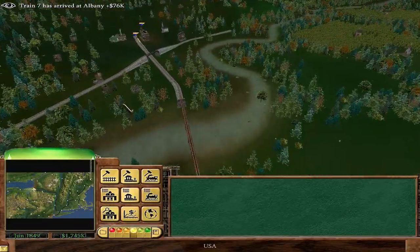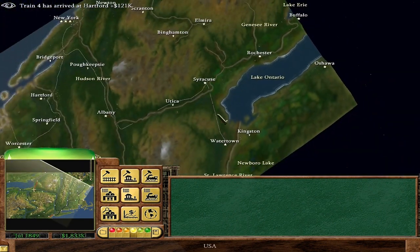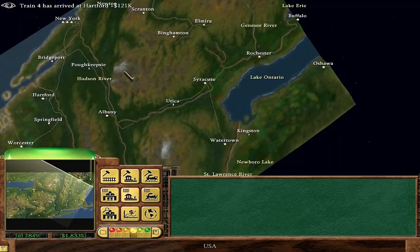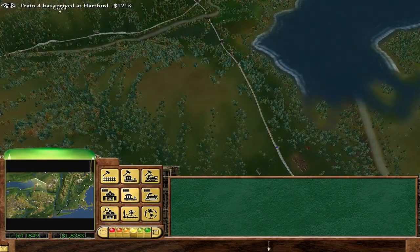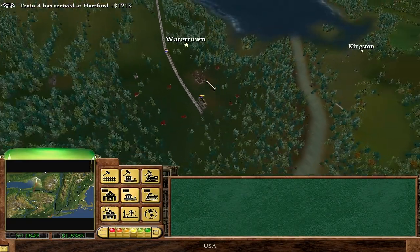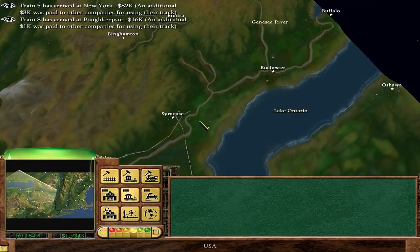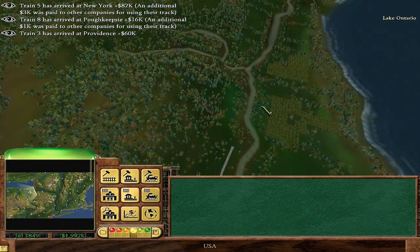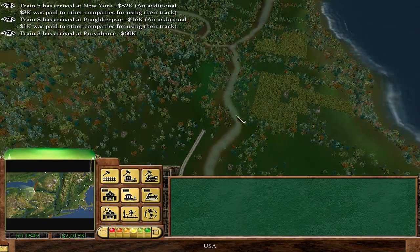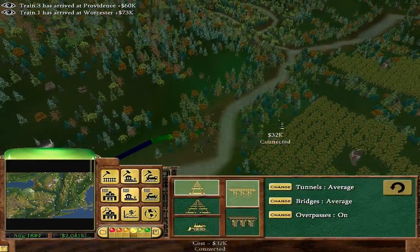Technically now we'll be able to transport goods here. Anyone that wants to get to Watertown actually could — we're sort of connected to Watertown, but not by our own personal route. Now it's just a hop, skip and a jump over to Buffalo — let's do it. I think you can keep playing after the episode's over. Let's build — can I build a bridge? Yeah, I can build a bridge.